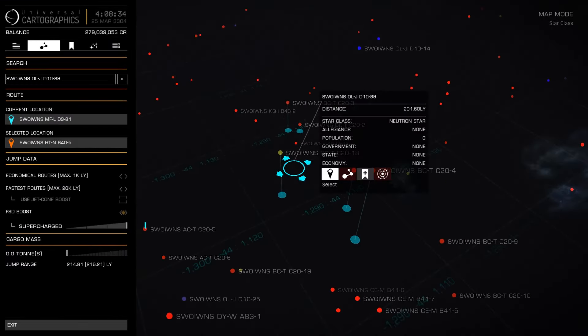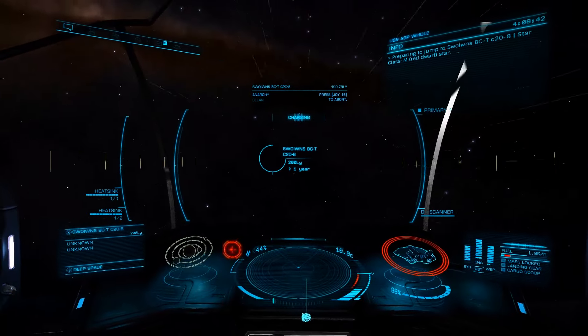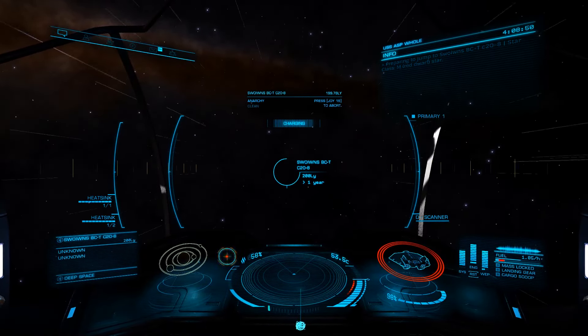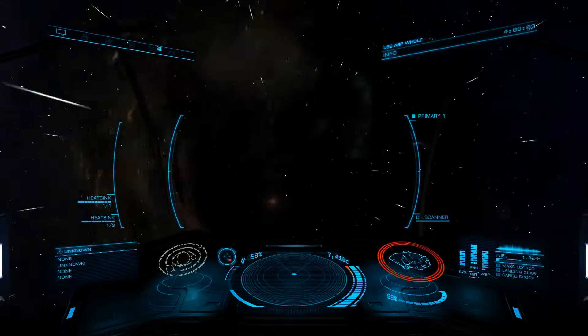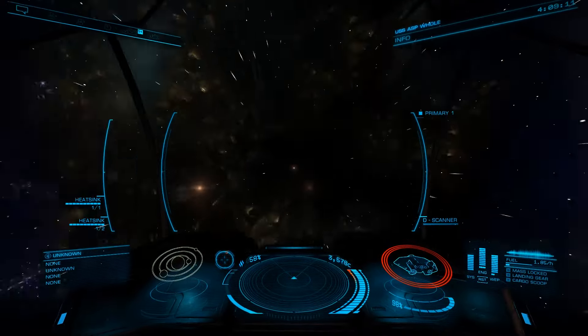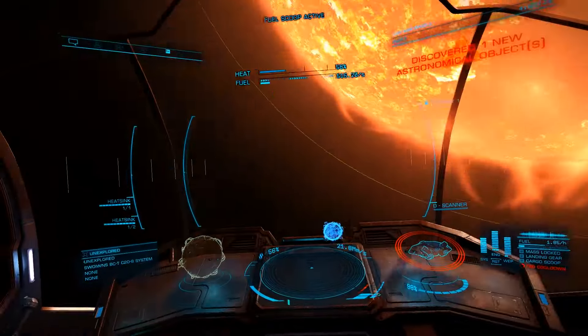As you're jumping, be sure to keep an eye on your fuel level. As we'll only be routing through neutrons, we won't be able to scoop any of them. The most efficient method is when you notice you're getting low: rather than jumping straight to the next neutron, filter the map by scoopable stars and pick one right next door. Jump there, scoop, then plot to the neutron you were headed to originally — it should still be on your clipboard. Once there, continue the process as before.